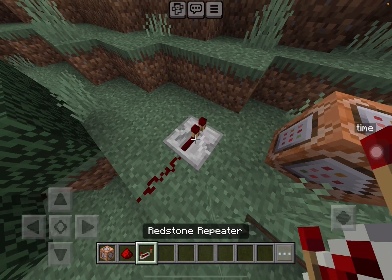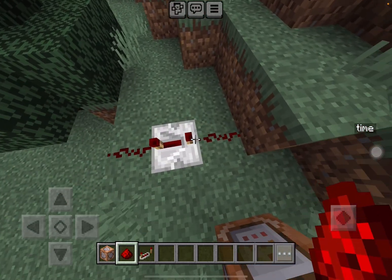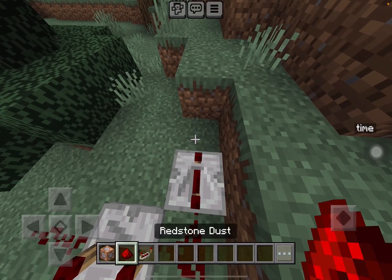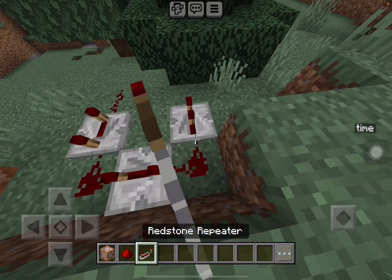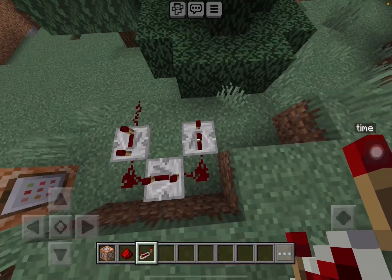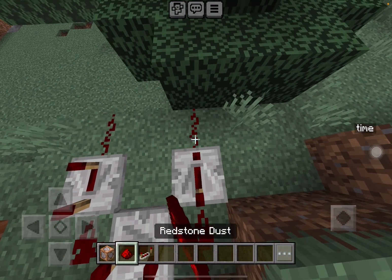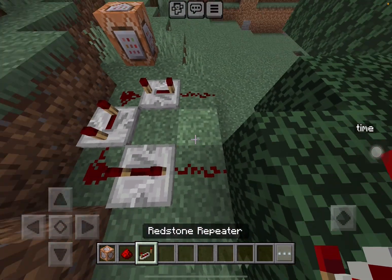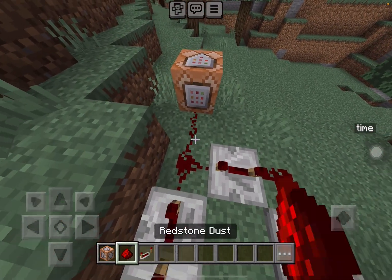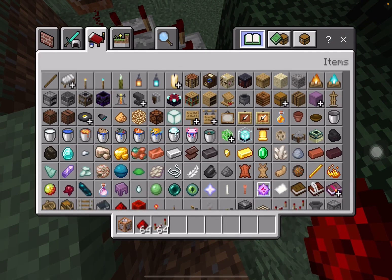After you get those two items, you're going to want to make a redstone clock. You can make redstone clocks by having at least one tick on each repeater, but I like to put four ticks because that's basically one second if you're doing it like this.